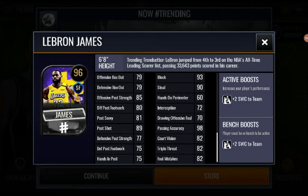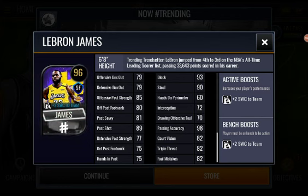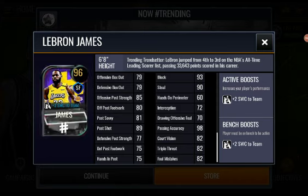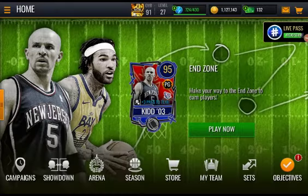Moving on to the next part — nothing too special here for LeBron except passing accuracy being a 98, pretty interesting. Post shot being an 89, close to a 90, and 93 block. Pretty good but could be a little bit higher. I love this card of LeBron James, one of my favorite players. The card jiggles every single time, which is an awesome thing they added — though it's been in the game before. Moving on to the other updates.